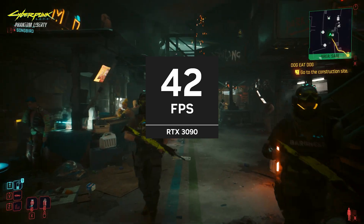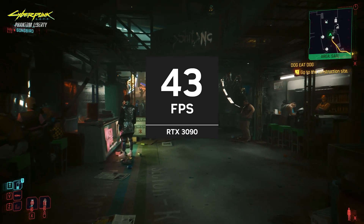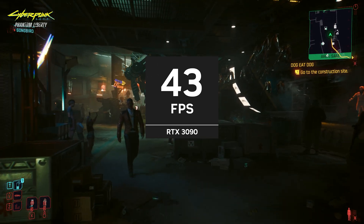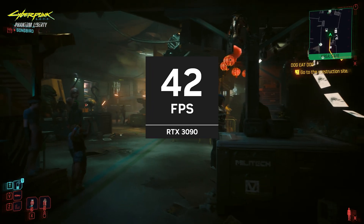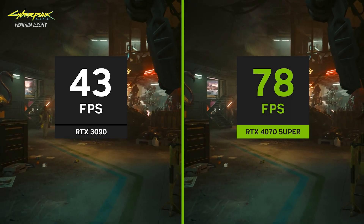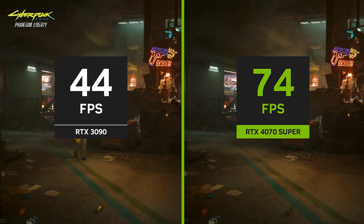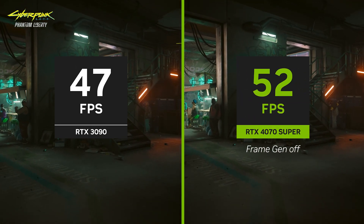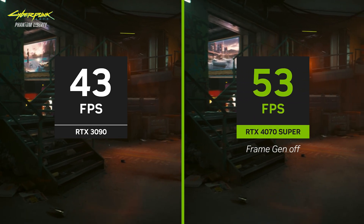Next up is Cyberpunk 2077 Phantom Liberty with ray tracing overdrive mode, DLSS super resolution, and ray reconstruction. The RTX 3090 puts out an average of 42 frames per second. When swapping in the RTX 4070 Super, we are consistently hitting almost 80 frames per second with frame generation. And once again, we are still faster even with frame generation off.